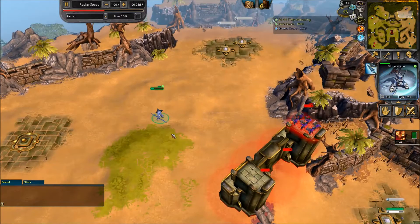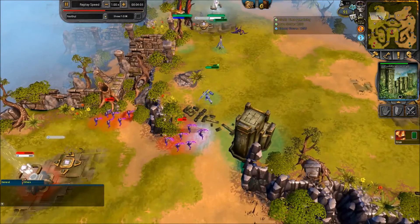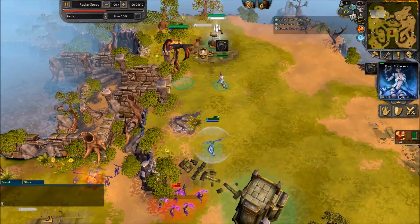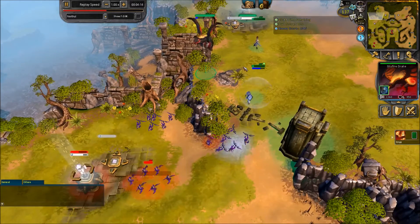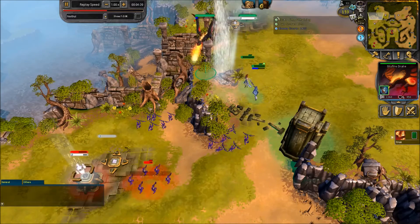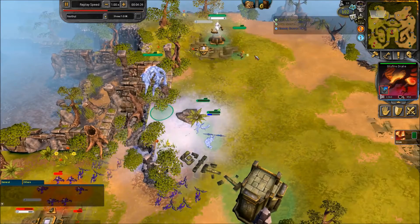I really have no idea what this Stormsinger is doing — it went all the way around behind the wall to hit at them. That's weird. By the way, you've seen this a couple of times: the Frost Sorceress is shielding up the Sky Bardrix. That's very strong, because the Sky Bardrix's biggest weakness is its lack of health. When you Ice Shield it, you more than double its health, which is pretty important.